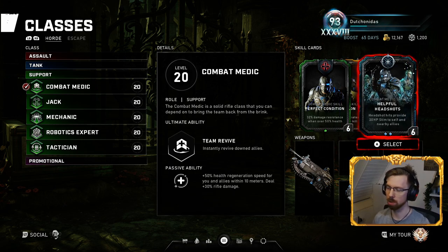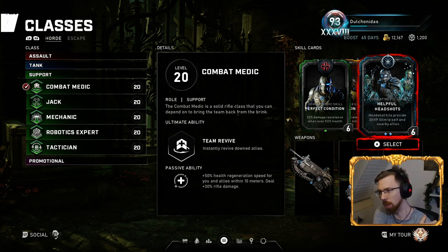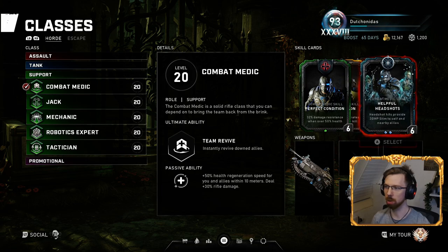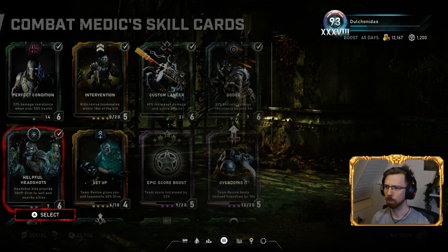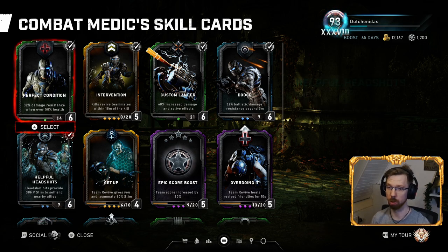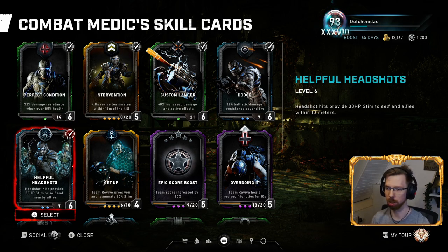Then Helpful Headshots — if you've been playing Combat Medic before the updates, it wasn't all that great, but now it's quite strong. It comes down to whether you can hit headshots. Within 10 meters, you have to be near your allies; you can't just be running off on your own or you'll get absolutely rinsed in the later stages.